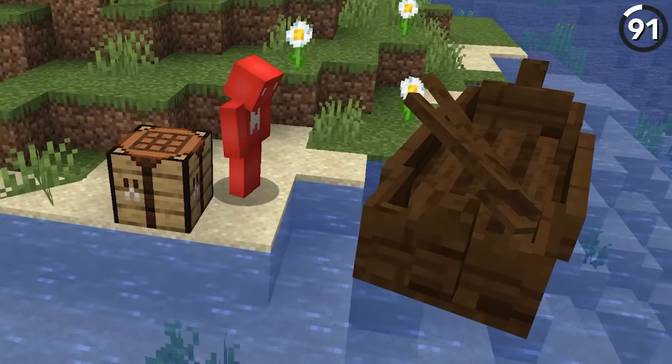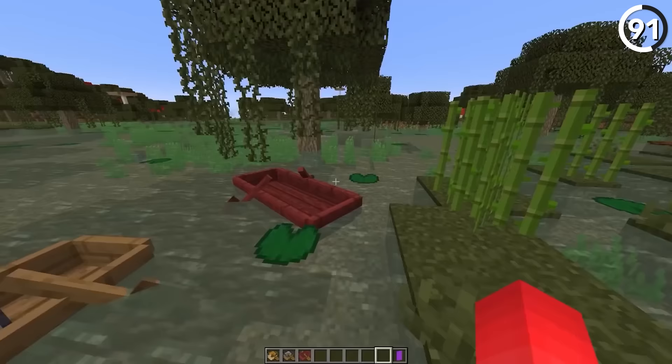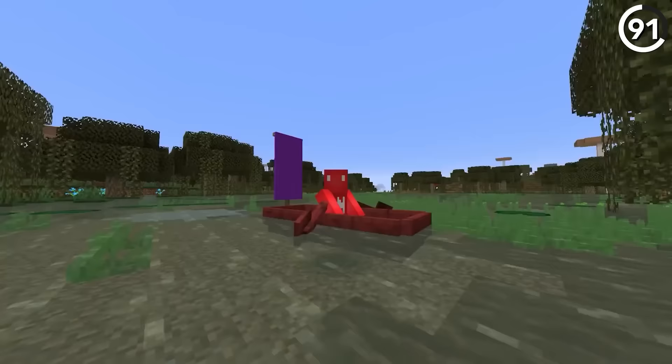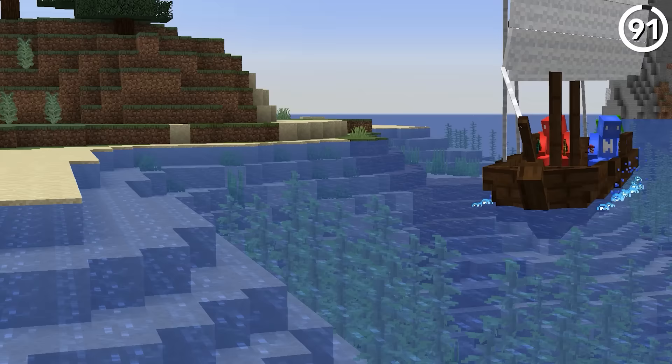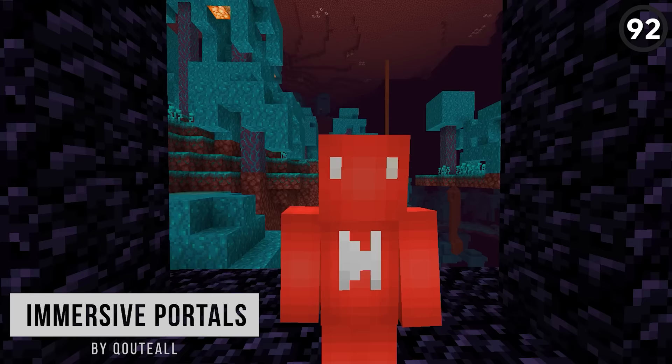In Minecraft 1.19 we're getting chest boats, and after that larger boats might be next. This suggestion was first considered back around the Update Aquatic, but with the new changes to boats in the Wild Update, it might be time to revisit. There's clearly a way to make this happen in Minecraft, so if you've got three people in your friend group, you might not have to wait too long before all of you can explore together.